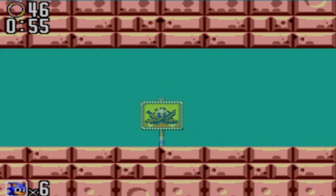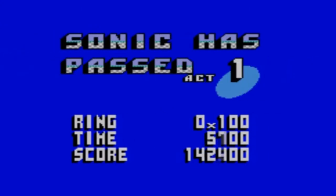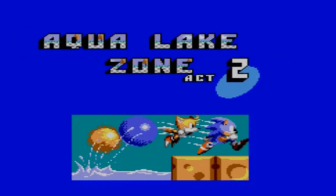Second level — the Chaos Emerald is in a position that's one of the easier ones to get, as long as you get to that bit. But once you get to that bit, you're fine. Aqua Lake Zone, Act 2 — let's go.